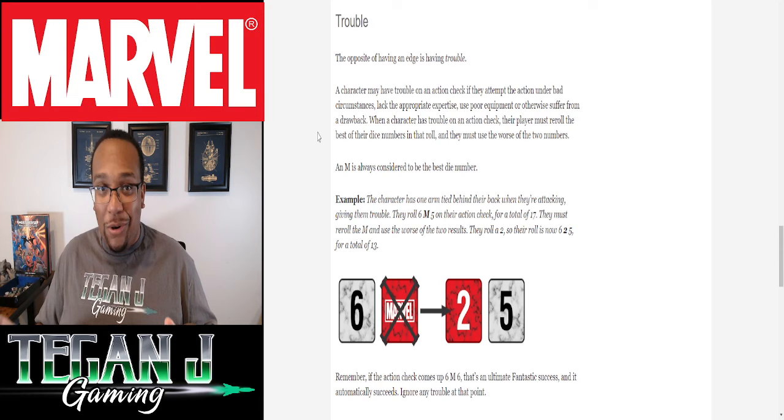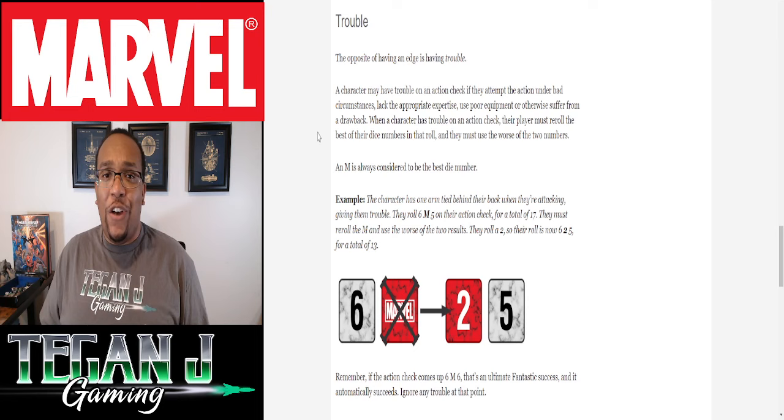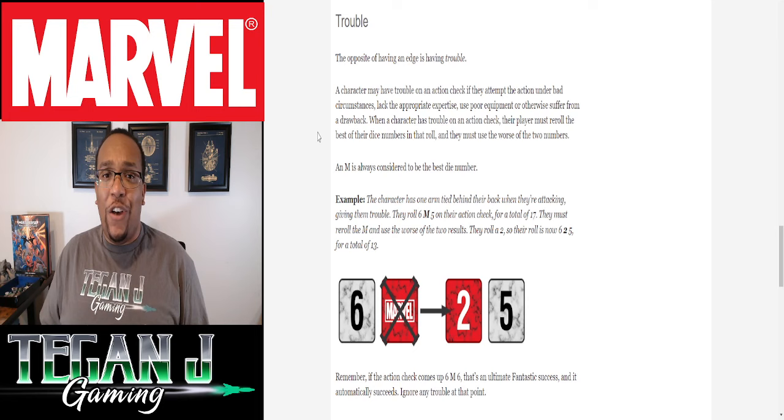Edges and troubles cancel out — two edges and two troubles leave you at zero, or three troubles and one edge leaves you with two troubles. It keeps things flowing, but still gives you the chance to double or triple up on edges, making you really excel in what you specialize in or when you set yourself up in a particularly good situation.